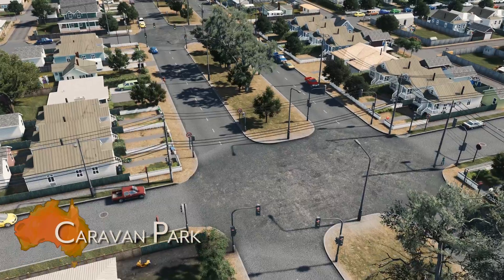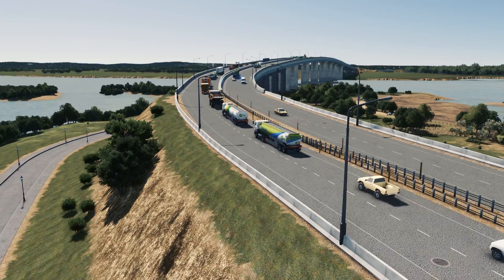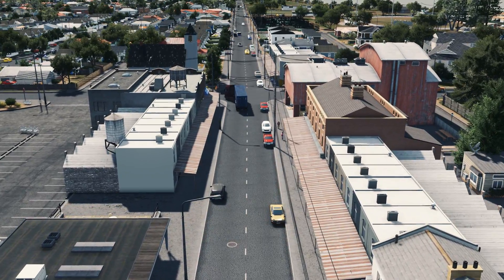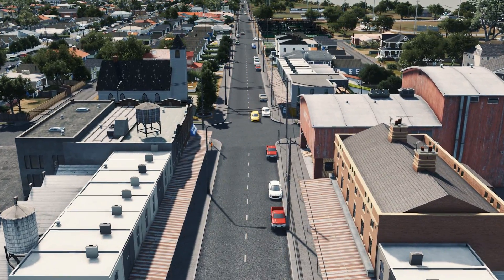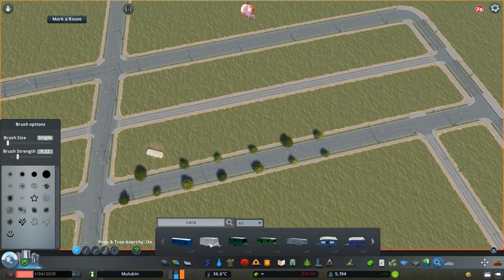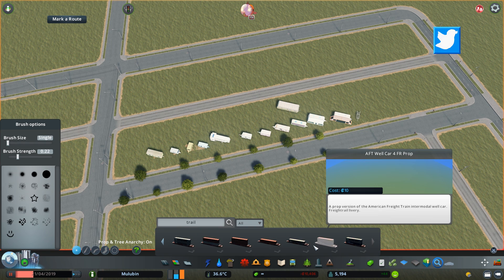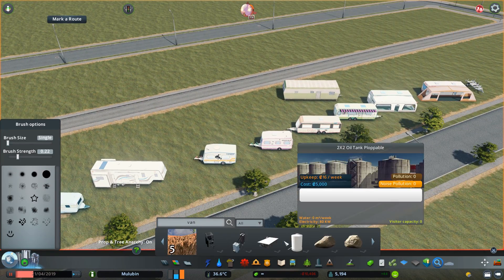G'day guys and welcome back to City Skylines Down Under. We're going to continue work on this little town we've been working on over the last few weeks. I'm really loving the way it's starting to take shape. We've been referring to it as a town because we haven't really named it yet — the whole region is called Malabin, but the actual town doesn't have a name. Let me know some names in the comments below.